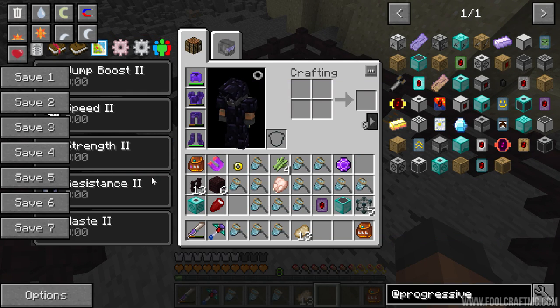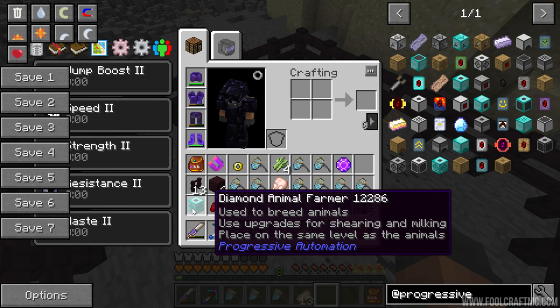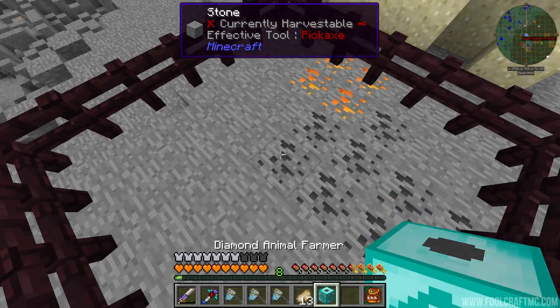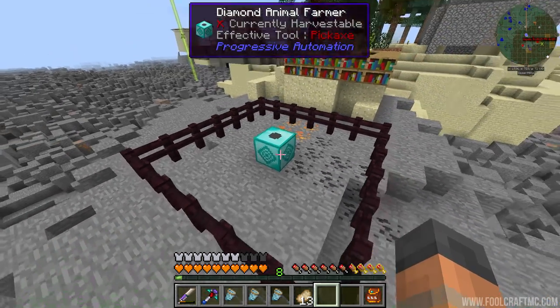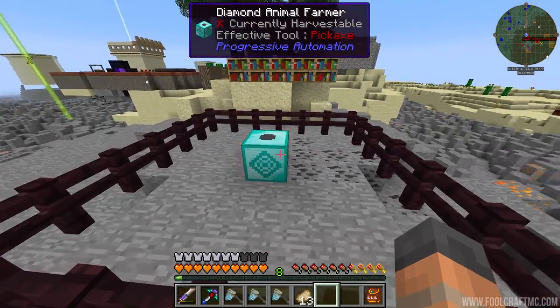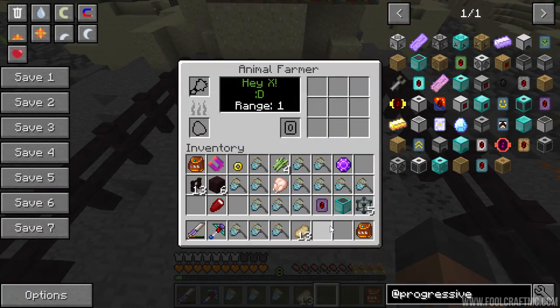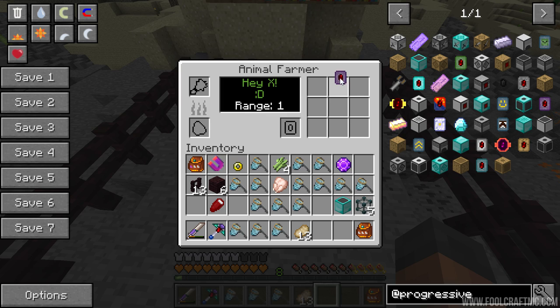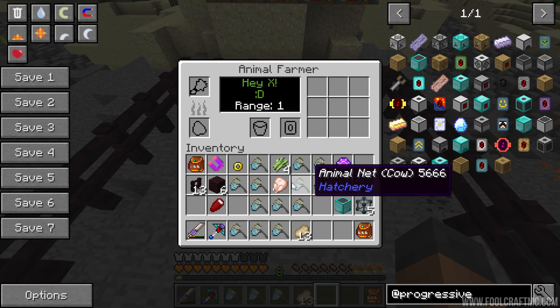I've made a couple of blocks from this mod. We've got the animal farmer over here - it's really difficult to read because of all these things on the side. This can be used to breed animals, but we actually want it to milk animals. There's an upgrade - basically these blocks come in four different tiers: wooden, stone, iron, and diamond. I've gone straight to the top tier. If we put the milker upgrade into this thing it should... yep, there's now a milk bucket in the interface.